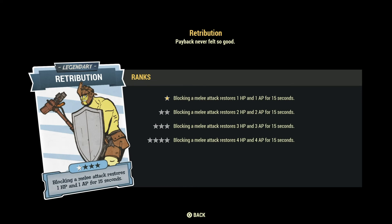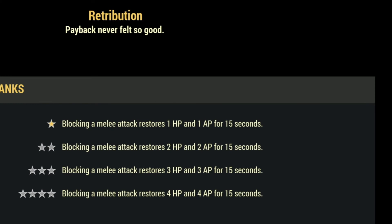Retribution: everyone was hyped about this one when legendary perk cards were announced because it sounded strong — and it was, but not anymore. It says blocking a melee attack restores 4 HP and 4 AP for 15 seconds. The problem is it just doesn't stack anymore — when it was announced you could stack that HP and AP regen, which was quite strong. Now you can't, and if you're a melee player, how often do you actually block? I have a melee character and I just punch everything down — I rarely block.